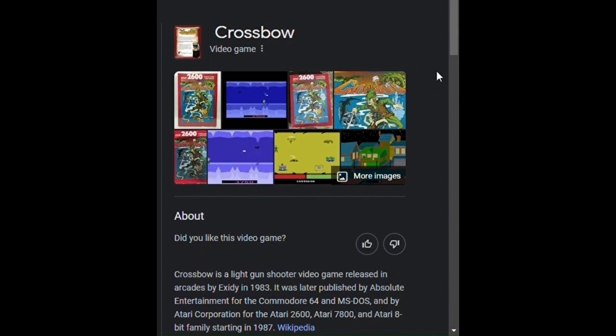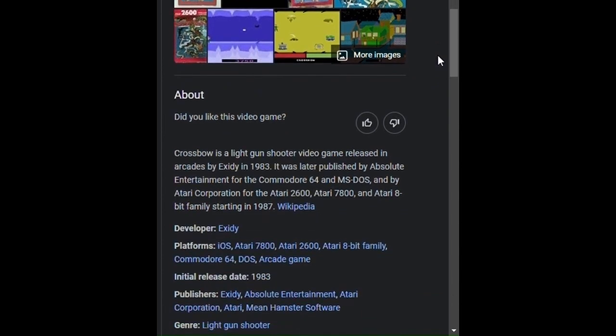Okay, just for some context — you know I like doing this stuff. I'm gonna go eBay here in a second. I'm just giving you some context of what we're gonna play. Crossbow is a light gun shooter. I'm gonna emulate it, so I can't do light shooting on this. Sorry about your luck.